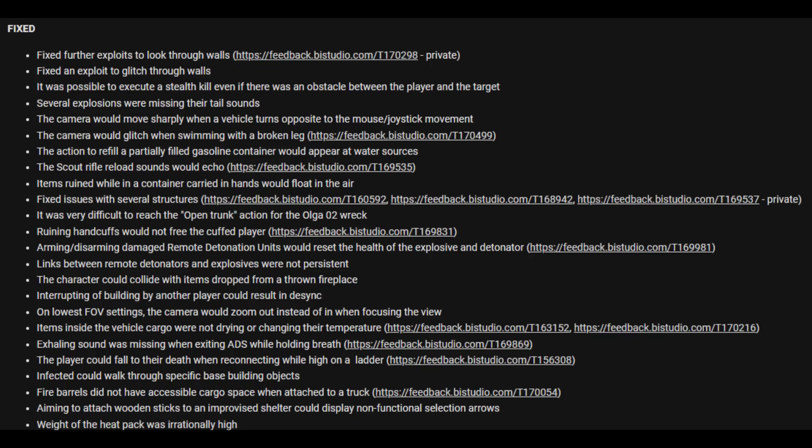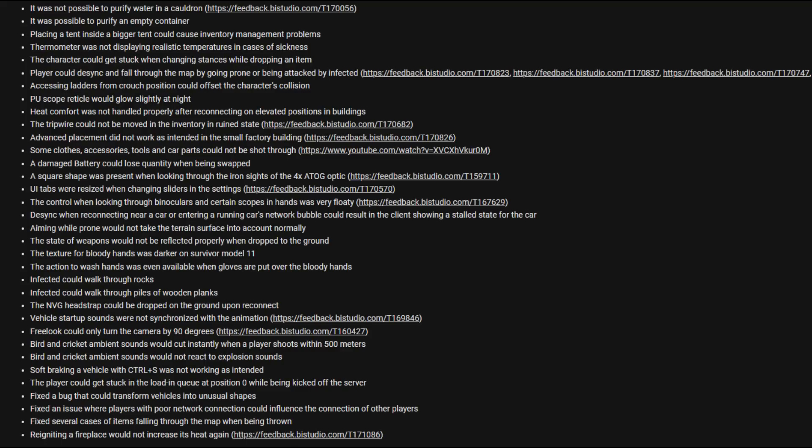Aiming to attach wooden sticks to an improvised shelter could display non-functional selection arrows. The weight of the heat pack was irrationally high. It was not possible to purify water in the cauldron. It was possible to purify an empty container.